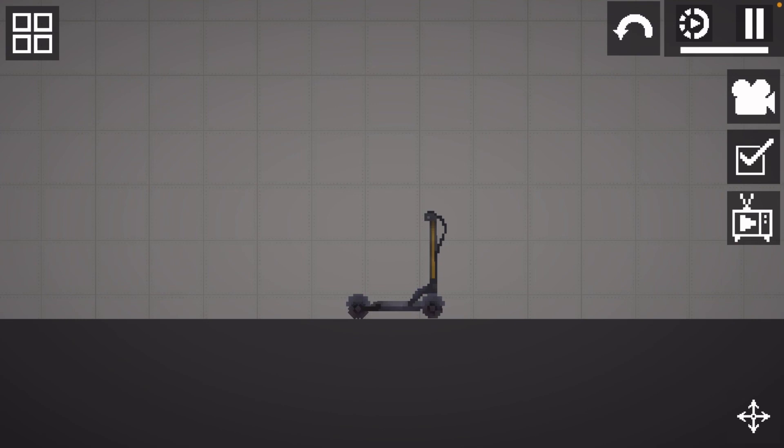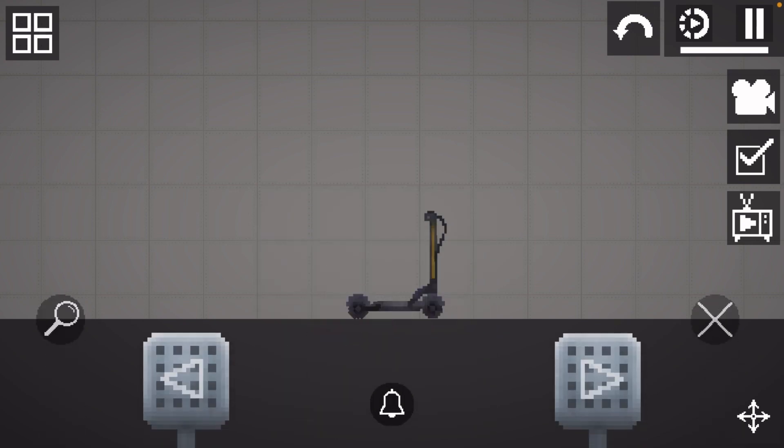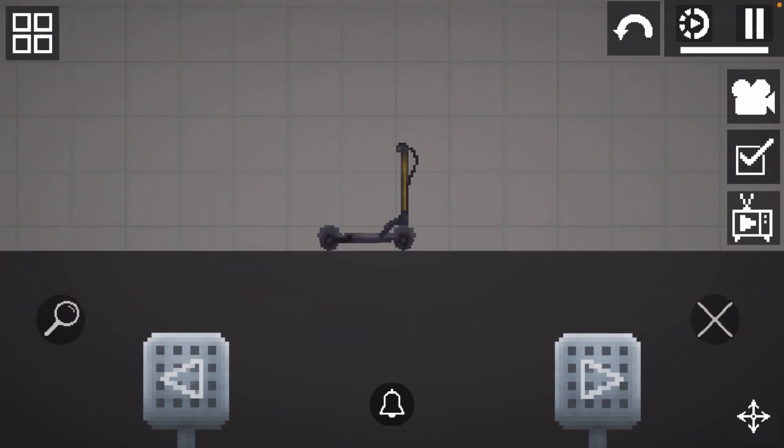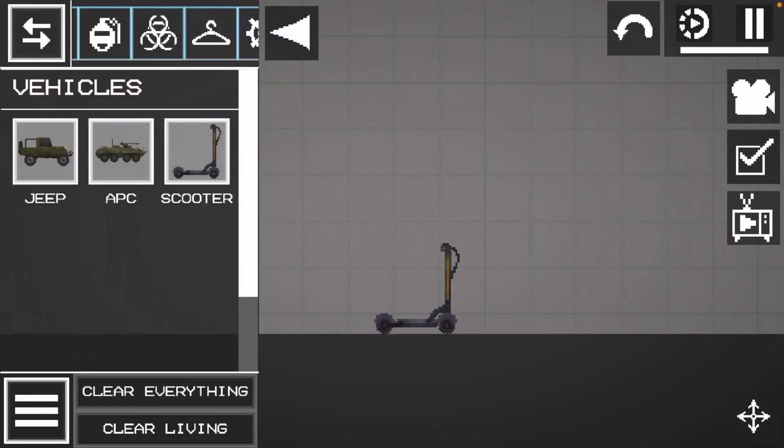This next vehicle is the scooter that they've added in this update. The scooter is just an electric scooter. Once again, you see that little bell — you guys should click that on the subscribe button. It's a pretty quick vehicle but it doesn't really have good brakes. As you can see once you start to drive it, it doesn't do much. All right, we're going to do the same test we did with the last one.